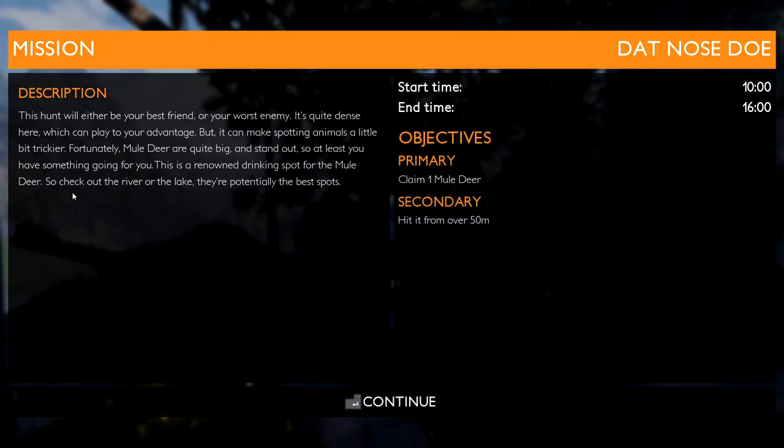For our mission, it says this hunt will either be your best friend or your worst enemy. It's quite dense here, which can play to your advantage, but can make spotting animals a little bit trickier. Fortunately, mule deer are quite big and stand out, so at least you have something going for you. This is a renowned drinking spot for the mule deer, so check out the river or the lake. Our start time is going to be 10 o'clock in the morning and our end time is 1600, which is 4 o'clock in the afternoon. Our primary objective is to claim one mule deer, and the secondary is to hit it from over 50 meters. I'm excited to play this because I spent all day getting everything set up and getting my key bindings exactly how I want them.